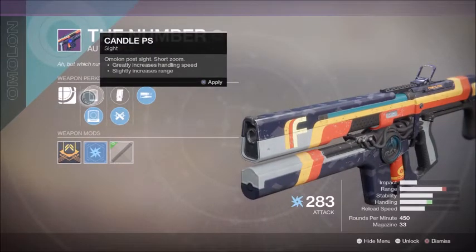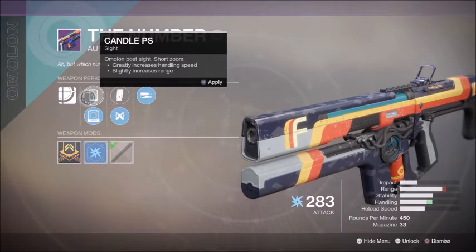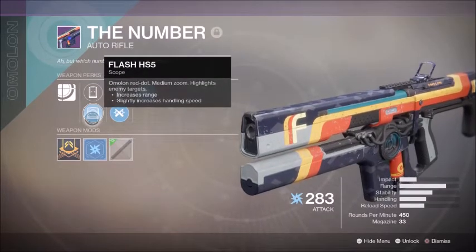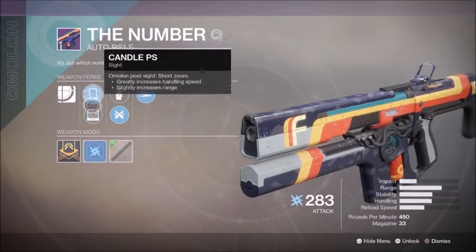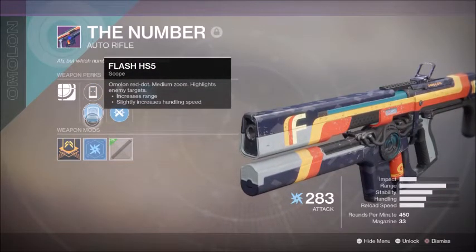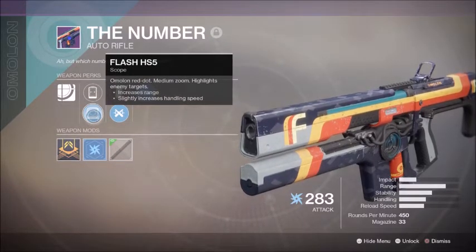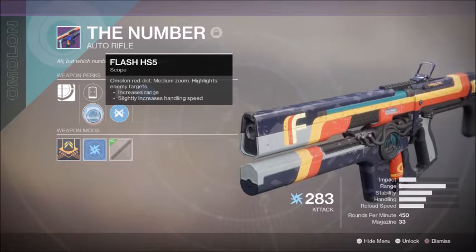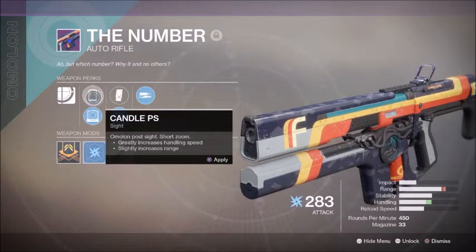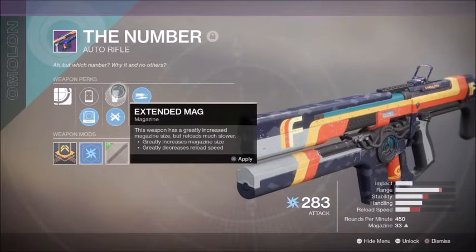We have Candle PS, Omelon Post Sight Short Zoom, greatly increased handling speed, and slightly increases range. The Flash HS5 is actually the opposite — they're just the opposites of one another. Omelon Red Dot Medium Zoom highlights enemy targets, increases range, and slightly increases the handling speed. I guess it comes down to preference, but I go with the handling. Makes it just a little bit better to use, in my opinion.